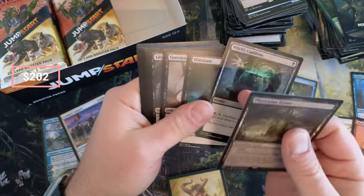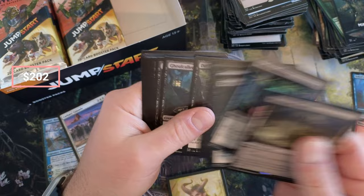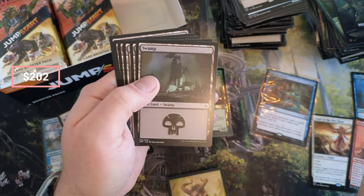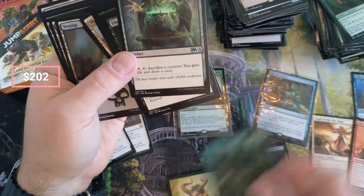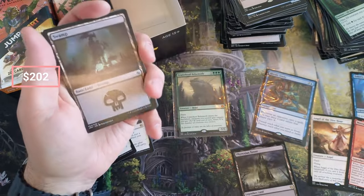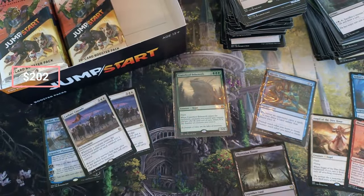Holy cow — Cauldron Witch! There we go — Devotee, Crypt Lurker, Nocturnal Feeder, Village Rites. Okay okay okay — so that box so far, we've hit the C and the P. C and the P pay for the box. We are doing outstanding — CPR! Right there!